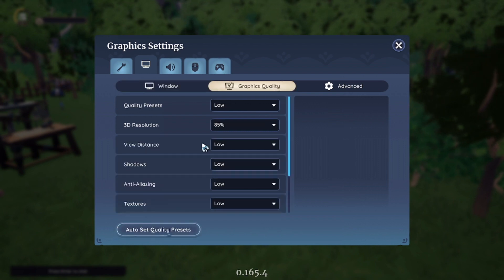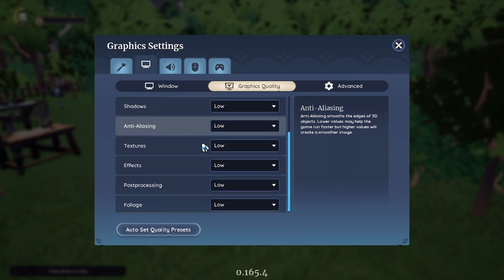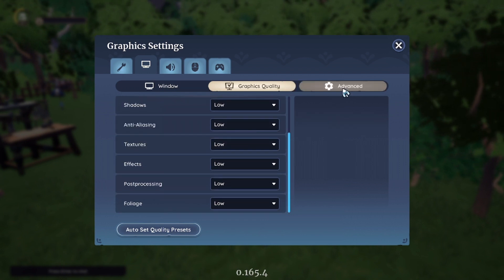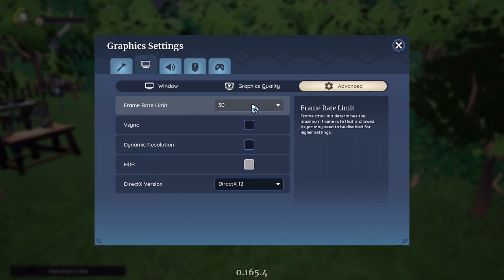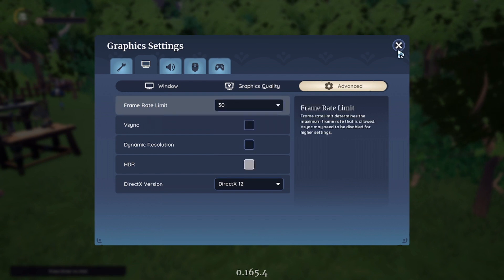For graphics quality, everything is set to low. And then in advanced, my frame rate was at 60, so I set it down to 30.